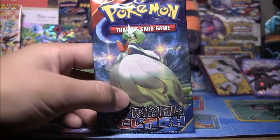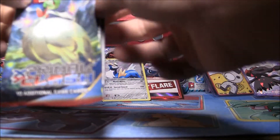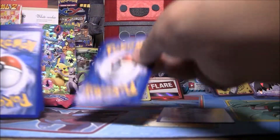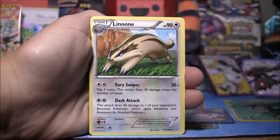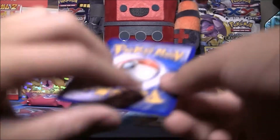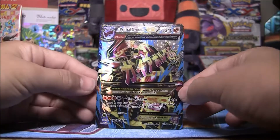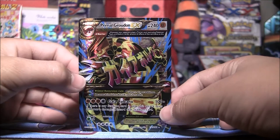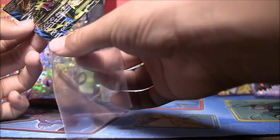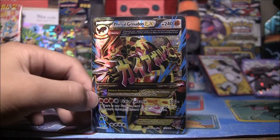Last pack - let's go for that last pack magic, please. We'll do our special trick. We have an Aggron, Luvdisc, Rhydon, Maryel, Shroomish, Drillbur, Metang, and a Honedge. Reverse Holo is a Torchic - just a Common. And the Rare is a... oh... oh my... holy... oh my gosh. That's what I call last pack magic!